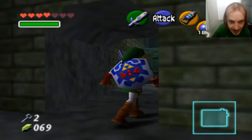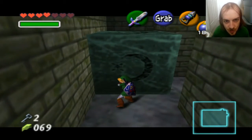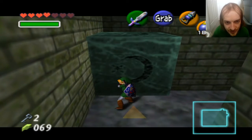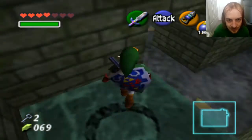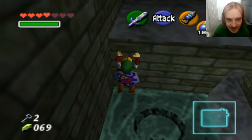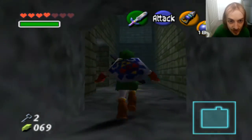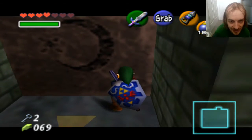I'll go down this way and push some more. And this should fall into place and we can use it to climb and go further. The first block puzzle isn't really that complicated, is it? I remember that room being a lot more complicated in the Master Quest. And this time it does get a little bit more complicated.